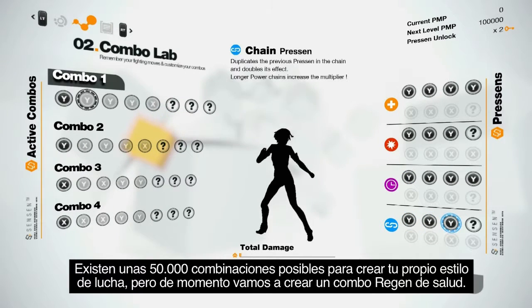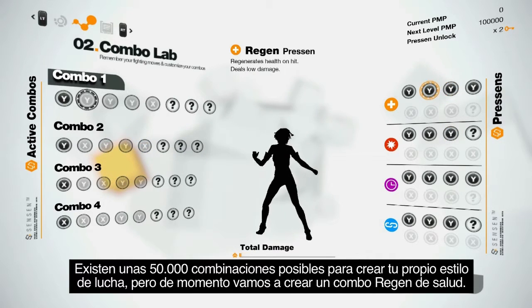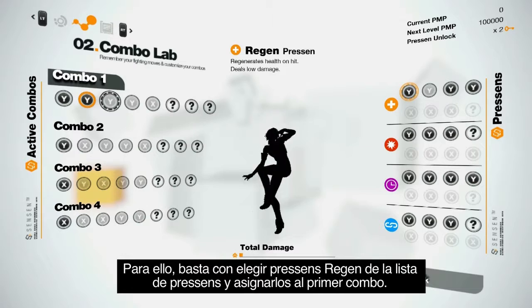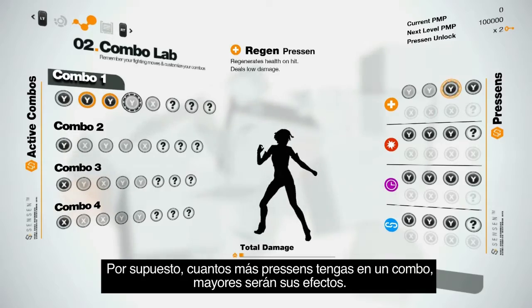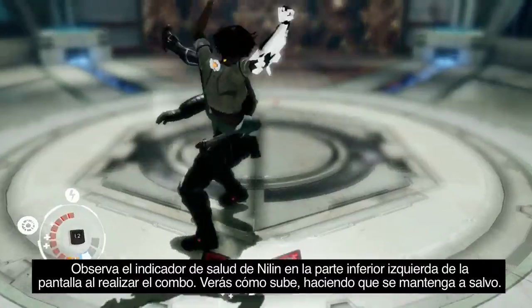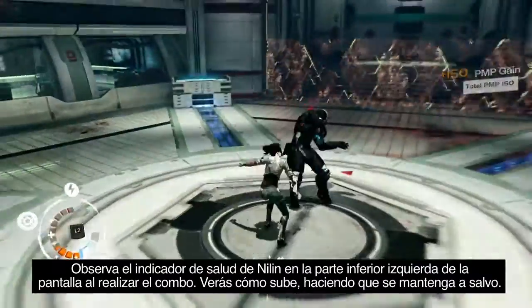There are around 50,000 possible combinations to create your own fighting style. For now, let's create just one health Regen combo. All we have to do is pick Regen Presence from the Presence list and drop them into our first combo. Naturally, the more Presence you have in a combo, the stronger the effects will be. Keep an eye on Nilin's health gauge at the bottom left — you can see it going up, and now she's back in the game.